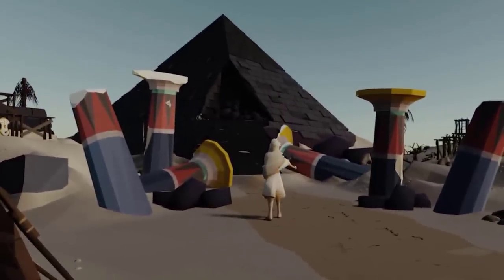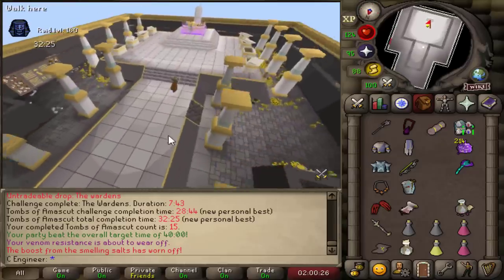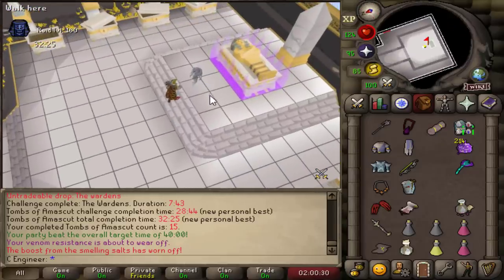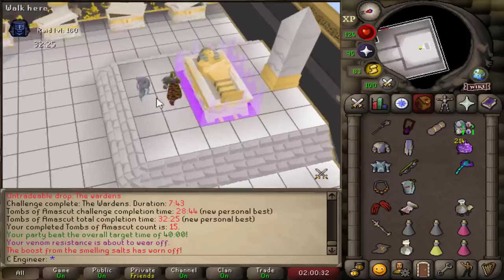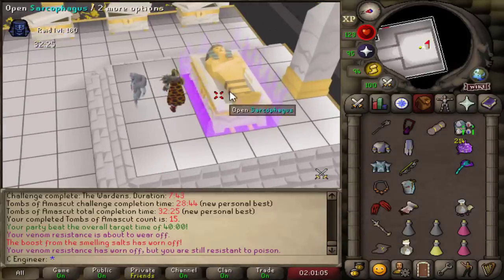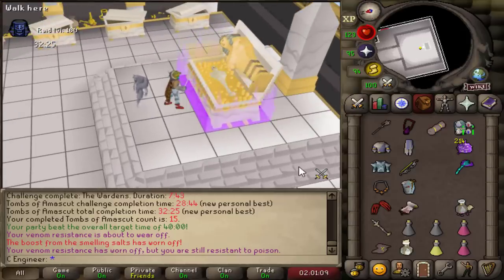Jagex recently released Raids 3, Tombs of Amascut, and I got a purple. Oh my god, look at it. It's beautiful. We finally got a purple. It took me 14 raids of getting absolutely nothing, so I decided to solo. And on the second solo, I got the purple.